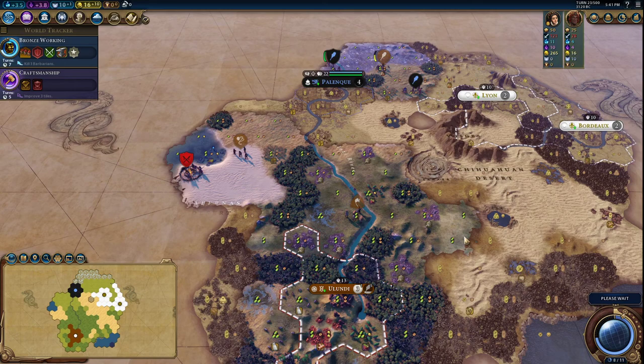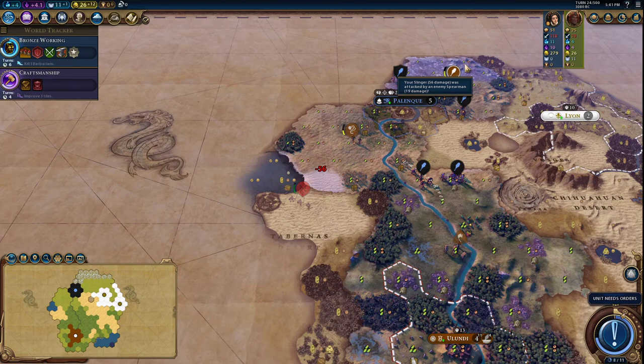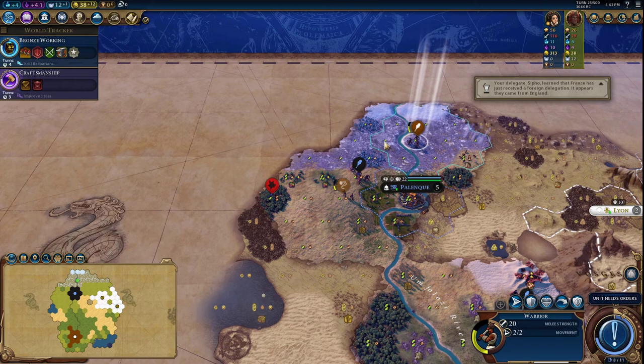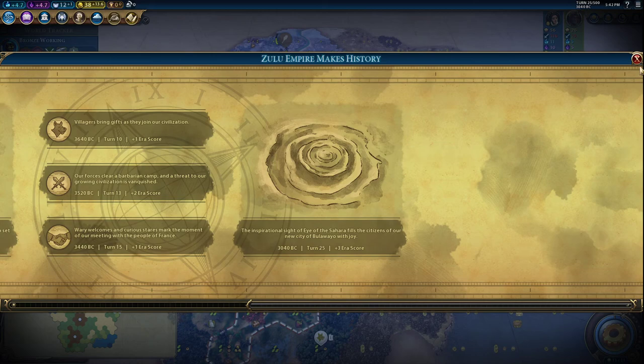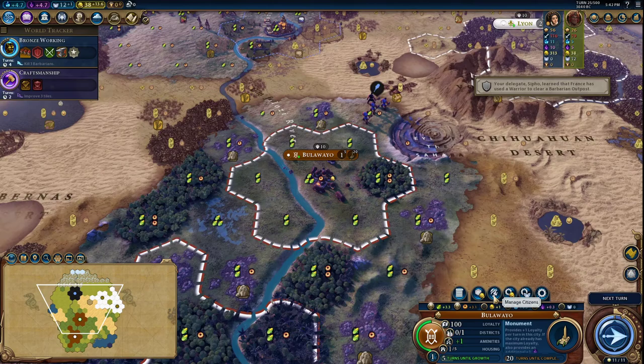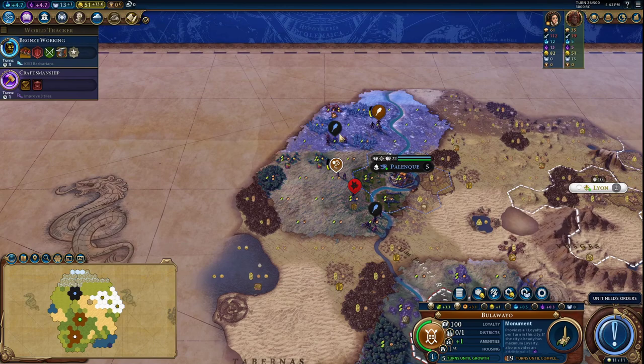We could buy a Builder or we could buy a Monument. We've got a lot of good tiles around us — I think I'll just purchase the Monument. Maybe get another Slinger or a Warrior just for defense so they can't rush us. We found the coast and another barbarian encampment. They're going to hit us — we're going to retreat. Moving our Warrior to protect our Slinger. We settled this city and got some era score for settling near the Eye of the Sahara. I'll start with a Monument and set Citizen Management to Food and Production. Great Bath has been built.